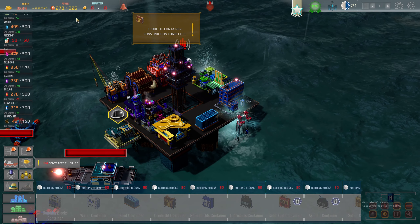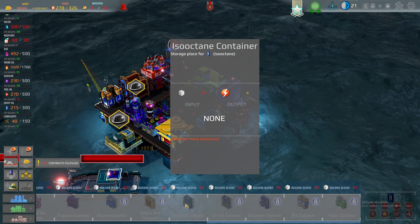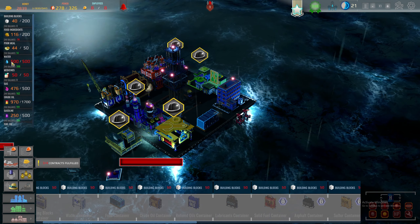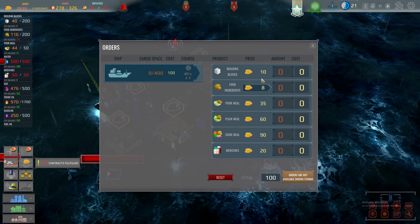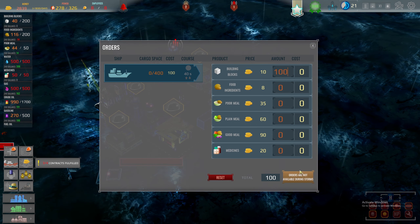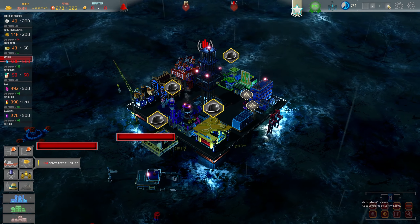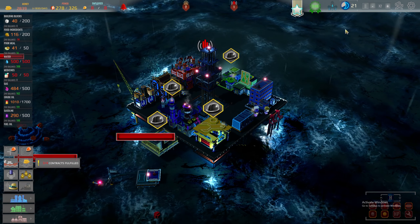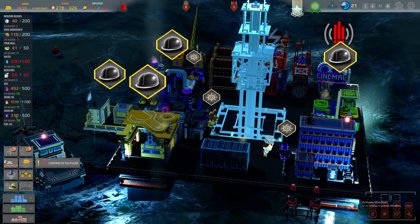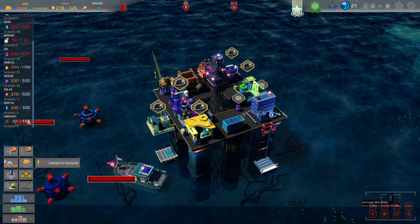There's no crude oil in there — that's why it's all grayed out, only building blocks. So let's get 100 building blocks. Not available during storms — okay, let's speed it up a little bit. He's running around with some weird hat — looks like he's got some kind of brick on his head. Lubricants.